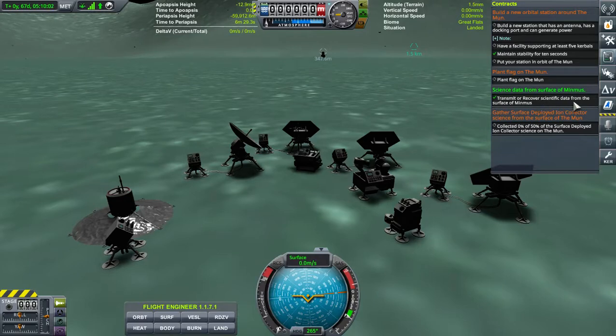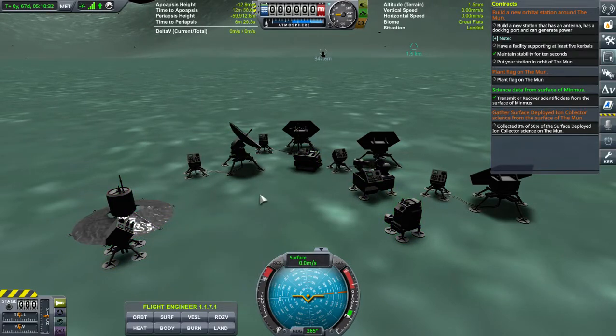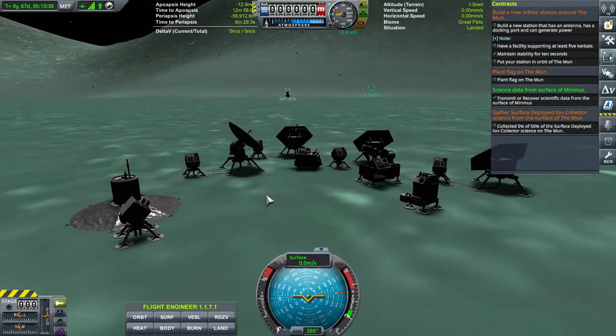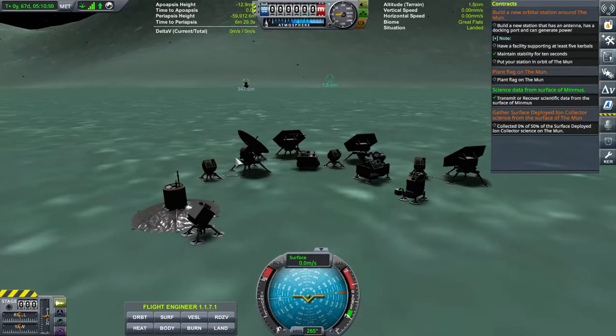We transmitted and recovered scientific data from the surface of Minmus - that was good, collected zero-five from the moon. Anyway, I flew her over and she put down a seismometer - unless we already had it - and she put down the ionosphere collector. I think we had one or two and I dropped down another one, so we are full on Minmus for science. There's another weather station but there's no atmosphere on Minmus so there will be no weather. That can only be used on Kerbin, Duna, Eve and the rest - but no atmosphere here, so this is fully loaded.